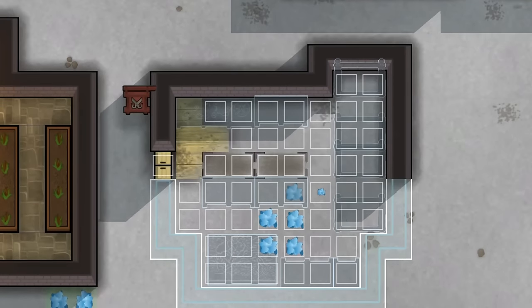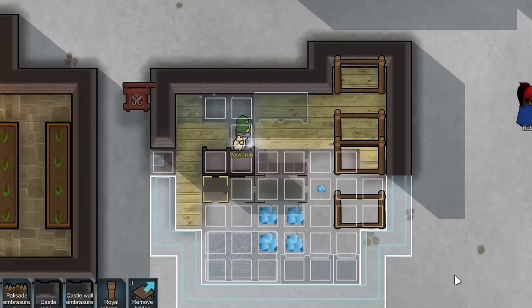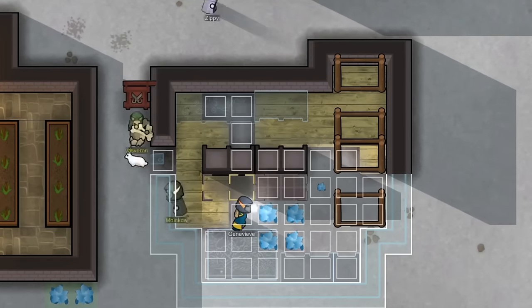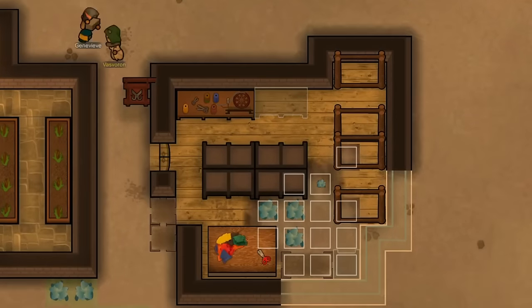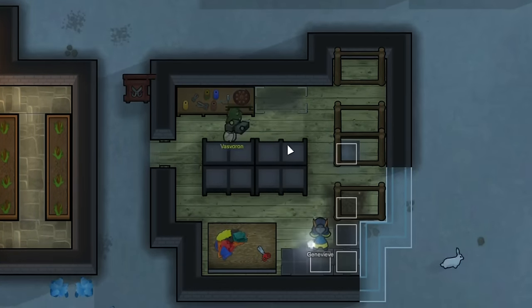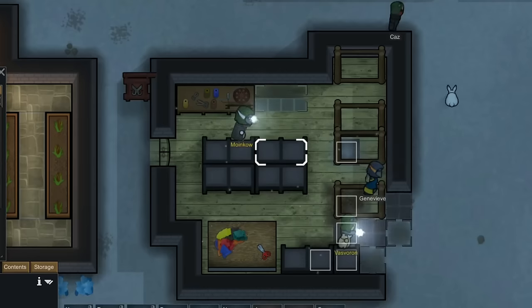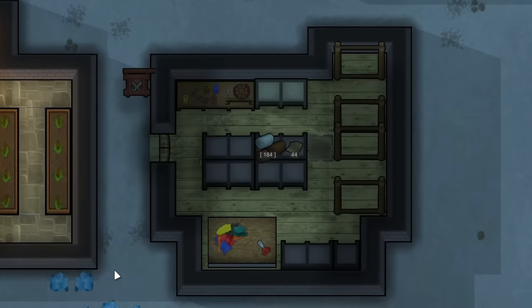I've also ended up building another place for our tailoring, our rug making, and our hide tanning operations. The majority of the work being performed here is done with our muffalo and bison wool, since we have a pretty good supply of that coming in at all times.